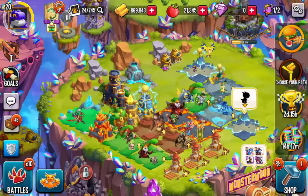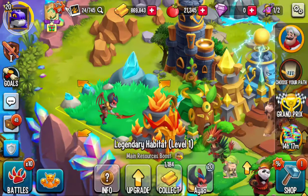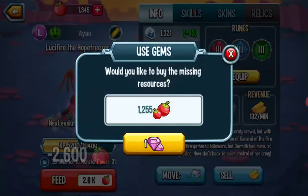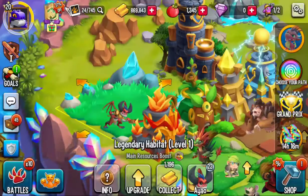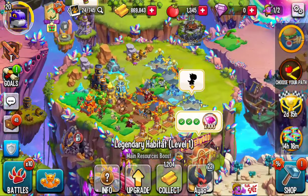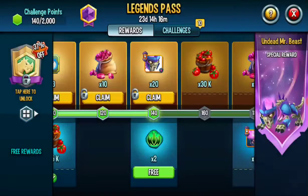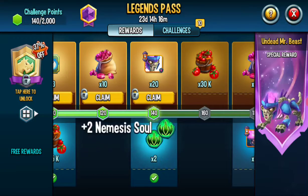By the way, I've gotten this guy — my Lucifer the Hope Freezer — out of one of my back-to-school chests, which I'm pretty happy about. But we're gonna claim this first. What's this? I don't know — this is a Nemesis Soul. I'll take it, whatever it is.